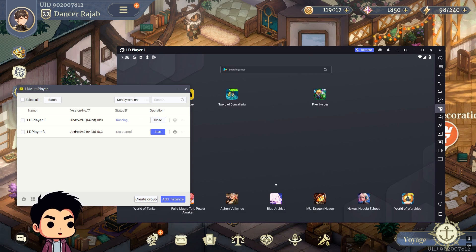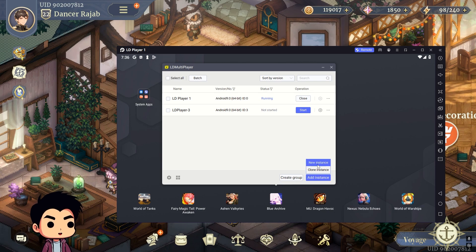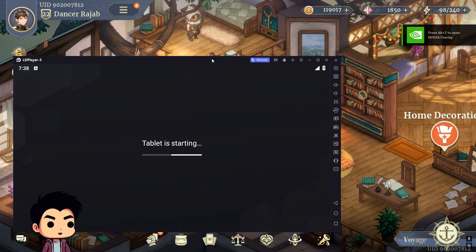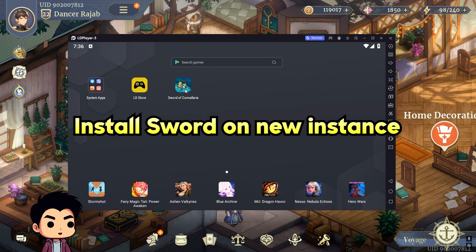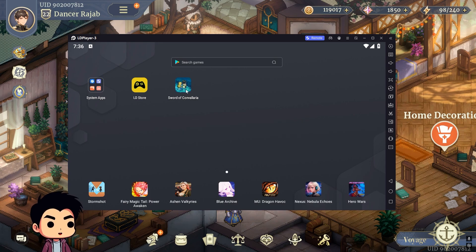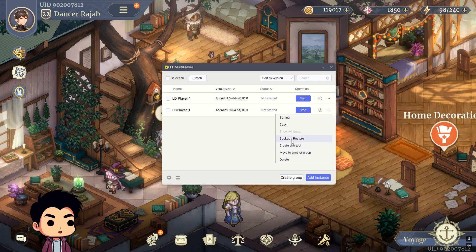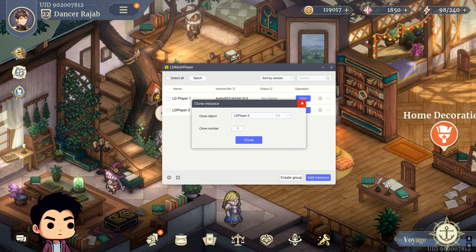If not, you can go over here on the right — you see this plus little symbol, 'Multi-LDPlayer.' You open that up and you'll get this. Click 'Add Instance,' then 'New Instance.' Once you create a new instance you can start it up. Your new instance is going to open up — it's a complete fresh install. Download Sword of Convalleria, do not open it, do not log in, do not create an account. Download Sword of Convalleria, then go back to the Multi-LDPlayer. It has to be closed. Once you close it, you can copy — click 'Copy' right here — or you can just add instance and clone it. You want to clone the LDPlayer with Sword of Convalleria installed.